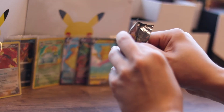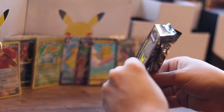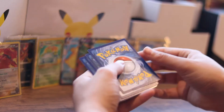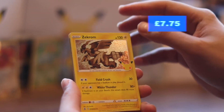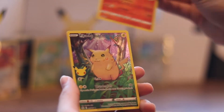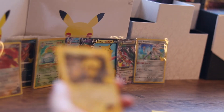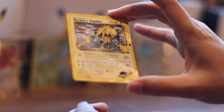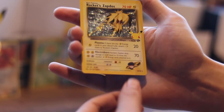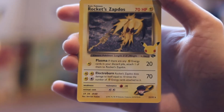And Mega Rayquaza EX - or Emerald Break. The whole thing is shiny holo. Let me show you this - it's looking hella nice. 220 HP, Emerald Break, look at that, it's all textured. We got Solgaleo and Mega Rayquaza EX - that was a great pack. Last pack baby!